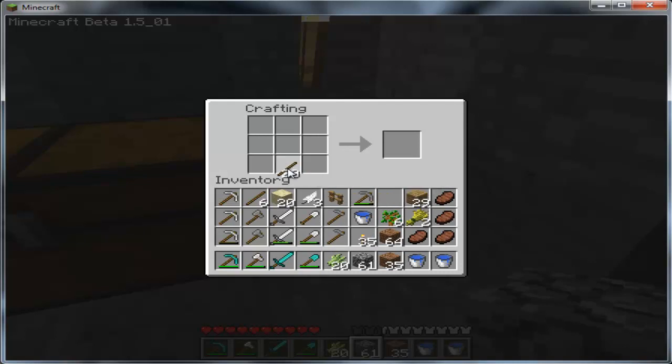To make a pickaxe, just put your sticks and then any of what I just mentioned — three up top — and that makes a pick. Using different things: that was a wood pick, that makes a stone pick. It goes wood, stone, gold, iron, and diamond.